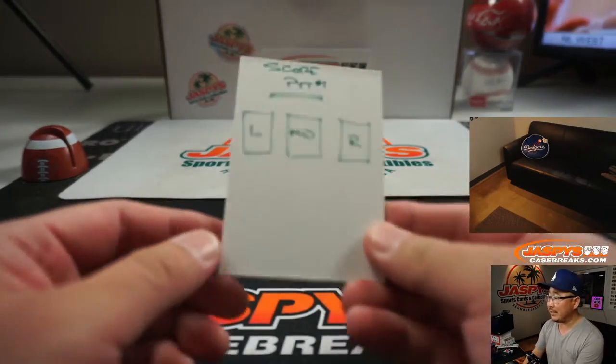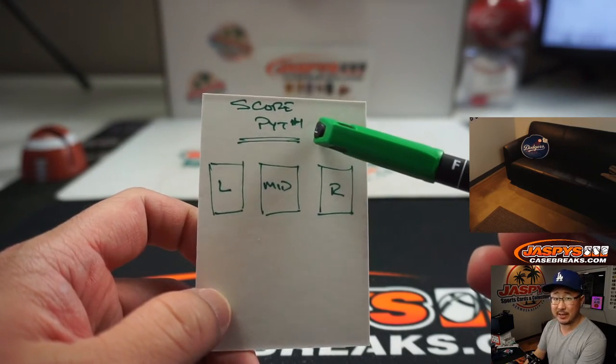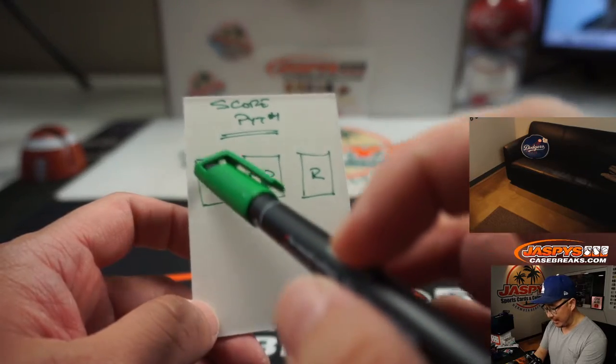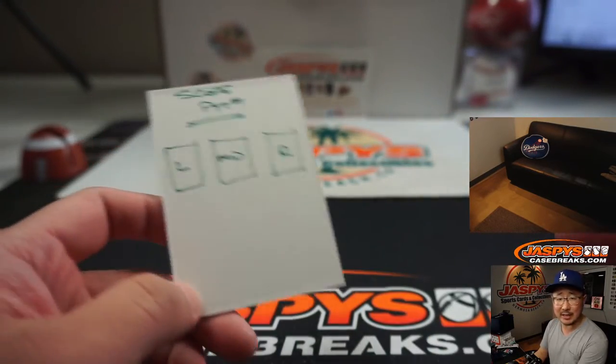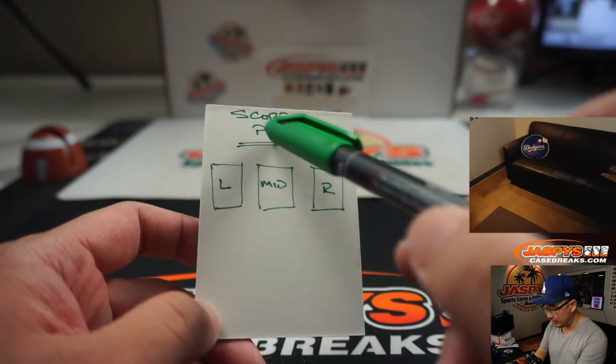Hi everyone, Joe for Jaspi's CaseBreaks.com. Back when we did the 2020 Panini Score Football Pick Your Team 1 — I think it was a 4-box Pick Your Team 1 — there were these cards that had three players on them. I don't think it was anything significant, but we've got to know where they go. We forgot to do that randomizer in Pick Your Team 1.